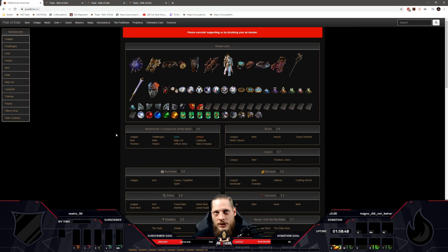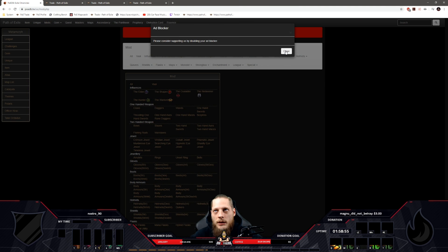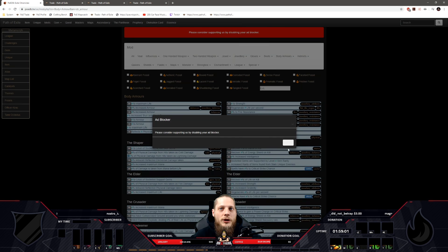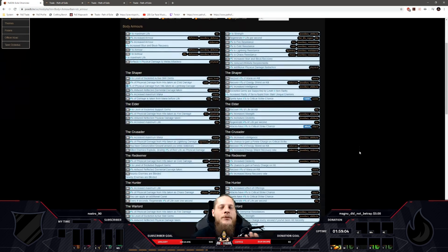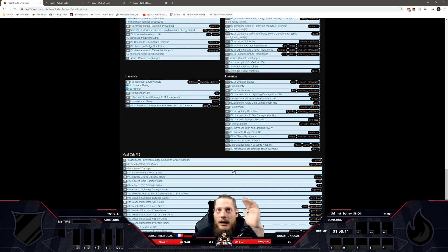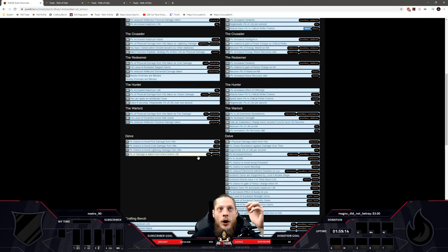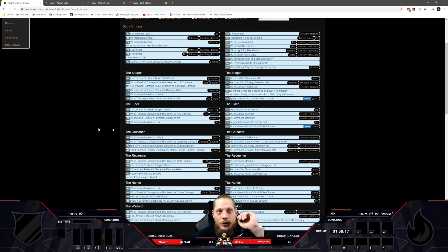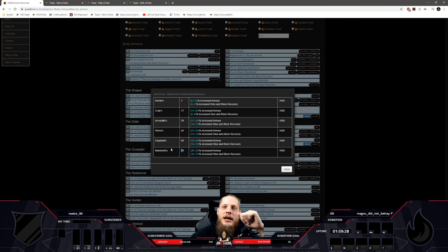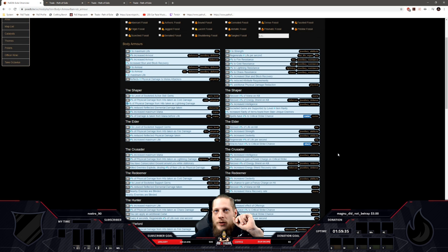Now I go to poedb.tv/us for the English version, go to Mods at the top - disable your ad blocker by the way - then select body armor. Mine is a strength body armor. Here you can see all possible results through bench crafting, essence, fossils, delve, and all the influence types: shaper, elder, crusader, hunter, and so on. It also tells you what item level you need for each mod and how rare it is.